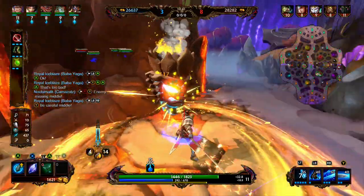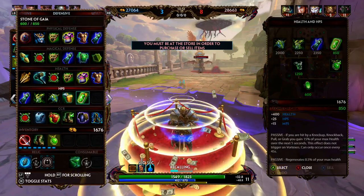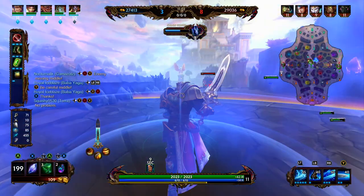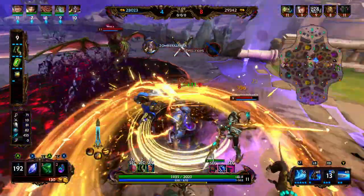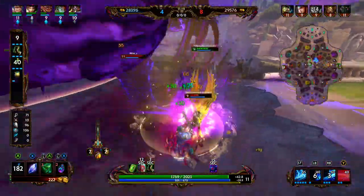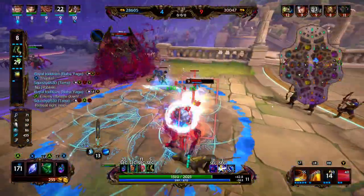We go ahead and clear wave and hit this totem of kill. We're probably going to back and get Stone of Gaia online. Stone of Gaia provides 400 health, 25 HP5, and 15 MP5. It has two passives: if you are hit by a knockup, knockback, pull, or grab, you gain 15% of your maximum health over the next 5 seconds (doesn't trigger on vortex effects, once every 45 seconds). The second passive heals 0.5% of your maximum health every second.